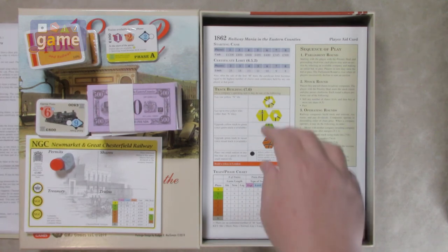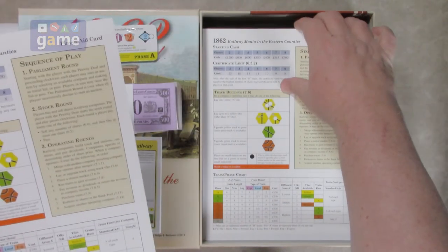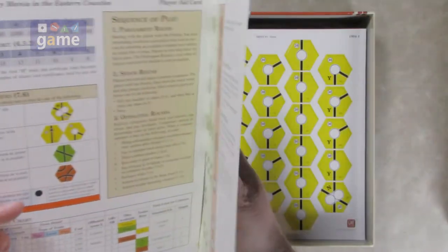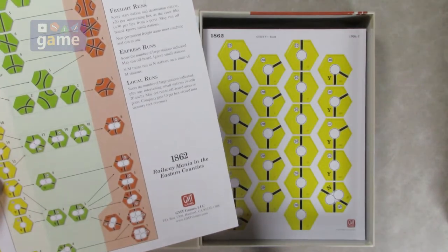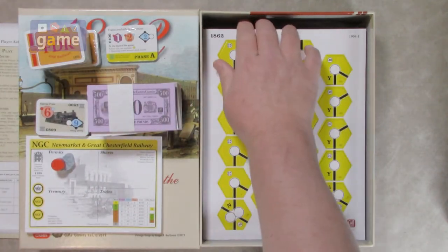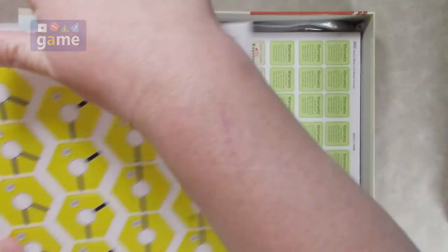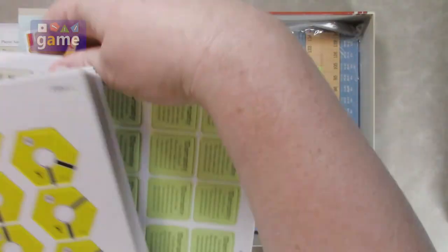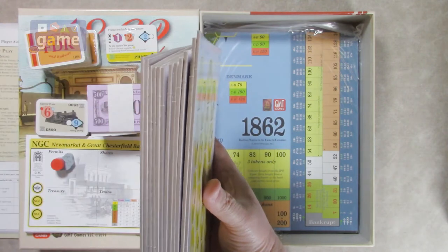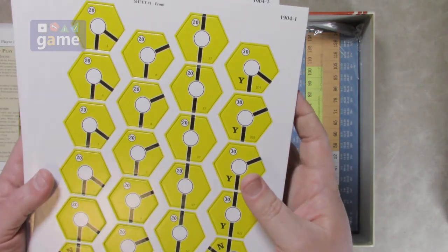So we do have player aid cards — probably going to have eight of them but only two have come across so far. Maybe you pass them around or there are more buried in here. Two player aid cards so far. And then some cardboard — that's probably what's making up the bulk of this weight. We've got lots of sheets here. Thick GMT new-style counters. Got twelve sheets total.